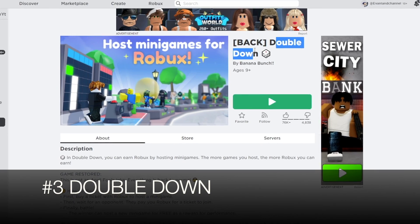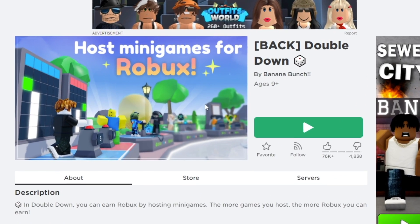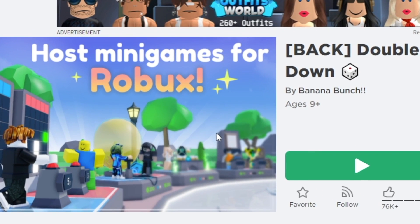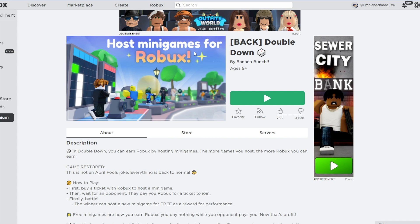Number 3, Double Down, is perfect if you are very competitive because you can host mini games for Robux. If you've played Please Steal before, they just changed the name to Double Down — it's the same game. It has around 800 players right now, and they've made improvements so that you can't just scam people.